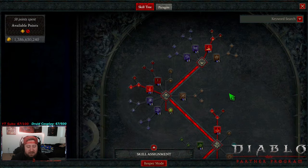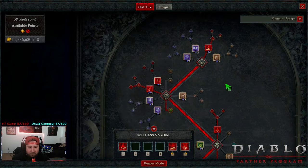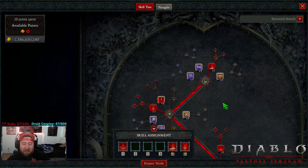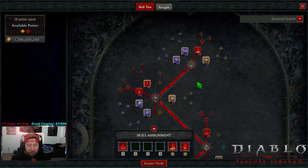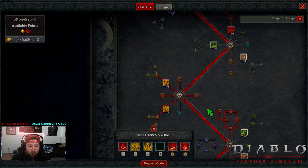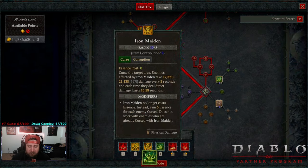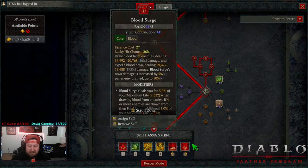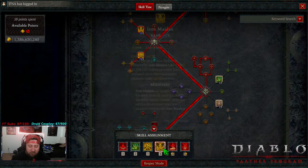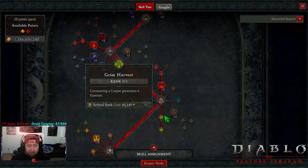Going into the skill tree, this is Blood Surge — or Blood Nova. I like to call it Blood Nova because that's what it was back in Diablo 3, and I'm glad they brought it into Diablo 4. You can see that my bar is very clean. Typically these two skills would be here, but you do not need any of these on the bar because all you're really doing is just smashing Blood Surge.